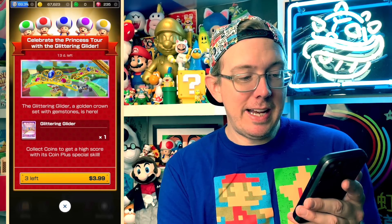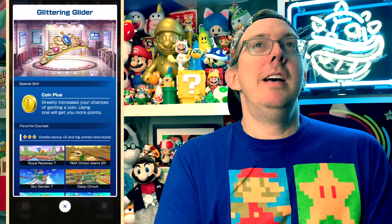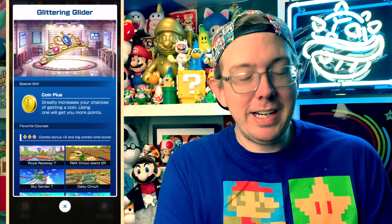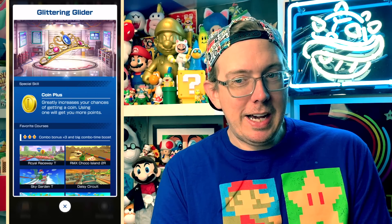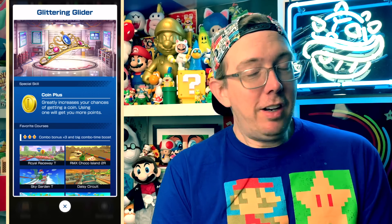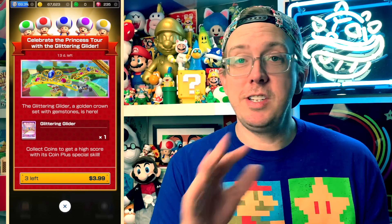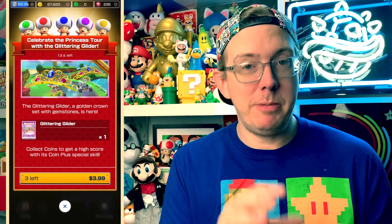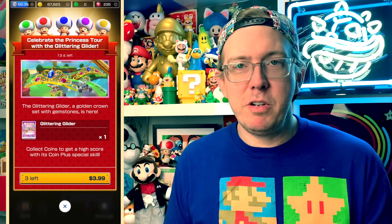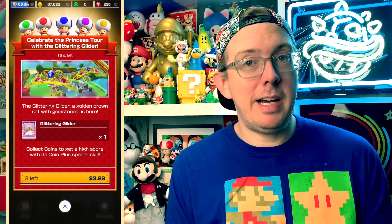Then we have the Glittering Glider — this is a gold version of the Glinting Glider. So we have the Glittering Glider, the Glittery Parasol, the Glinting Glider — we have all kinds of gold gliders. Here's another commemorative: the original Glinting Glider, the silver tiara, was also a commemorative. I'm calling it commemorative, but now they have them every tour. It was one of the best commemorative items they've ever released — it's one of my top gliders on several tracks, including Cookie Land.